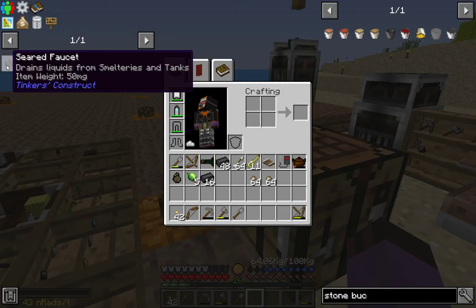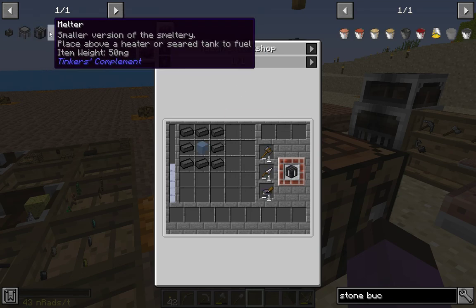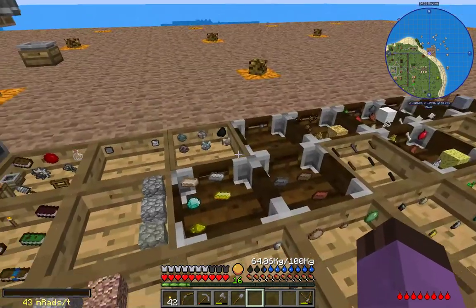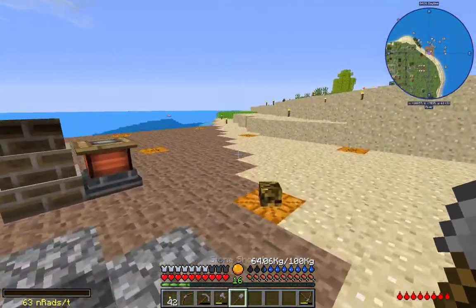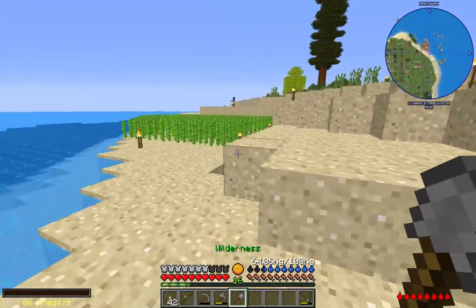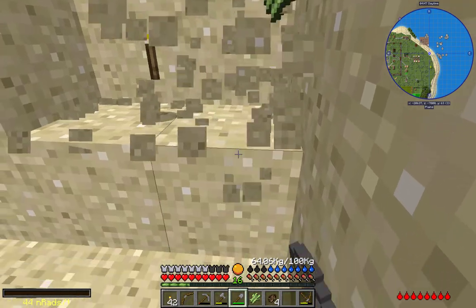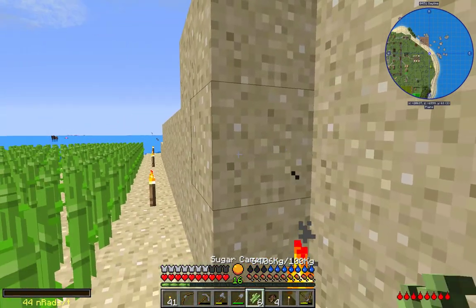Let's start on the melter first. For the melter, we're also going to need another seared tank, so for that we're going to need glass. Let's get some more sand — it's an excuse to expand the sugarcane farm anyway.